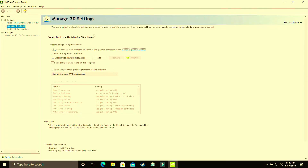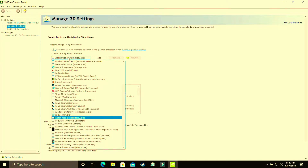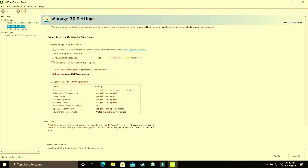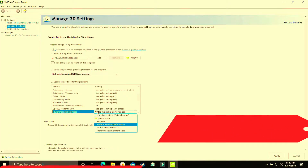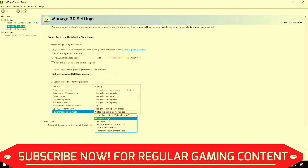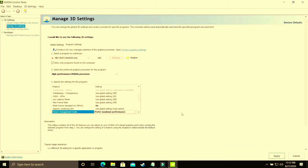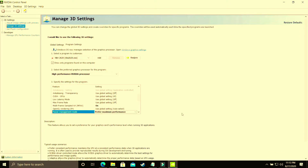Select the .exe file of your game — whether it be Monster Energy Supercross or whichever game you are playing. Make sure it is running on High Performance Nvidia Processor. Then scroll down to Power Management Mode; by default it is on Optimal Power, and you need to change it to Preferred Maximum Performance. Apply these settings. This achieves the same result as the Windows 10 graphics settings change, but done manually through the graphics card control panel.